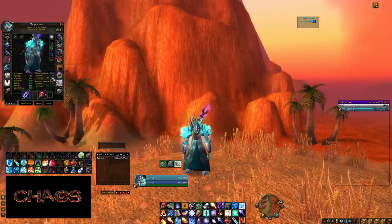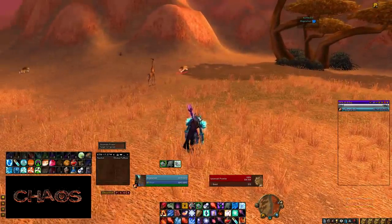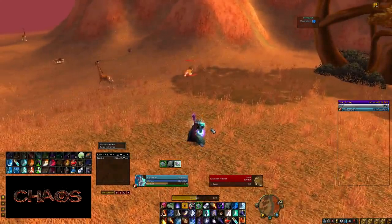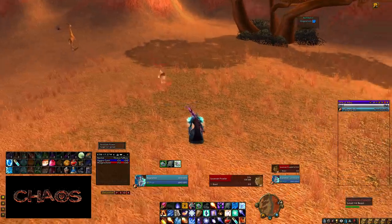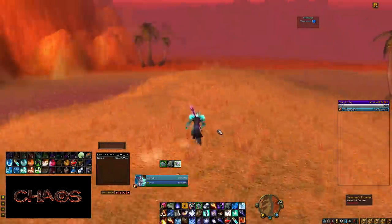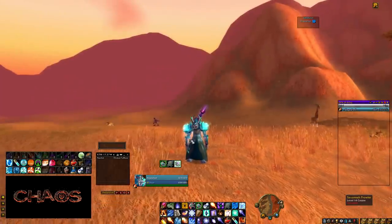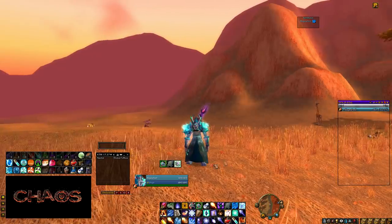The next add-on is Chronometer, which keeps track of any debuffs you have on a target — mostly DoTs and HoTs. For example, if I cast a rank one Frostbolt on a target, it keeps track of the Frostbolt slow and shows when it expires. It also keeps track of DoTs for warlocks, and for healers — like a priest who wants to keep track of Renews on their players. Cast Renew, it pops up in Chronometer, and you know how much longer that Renew is ticking.